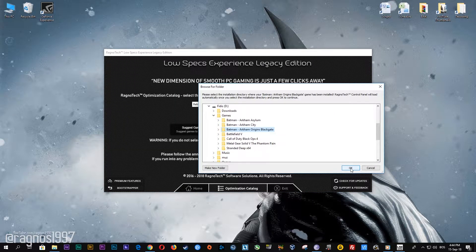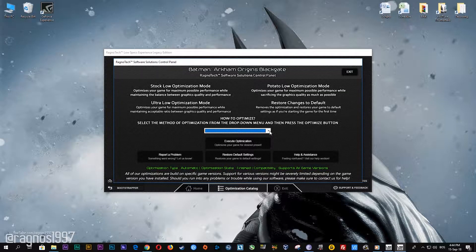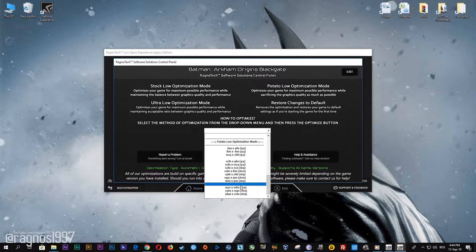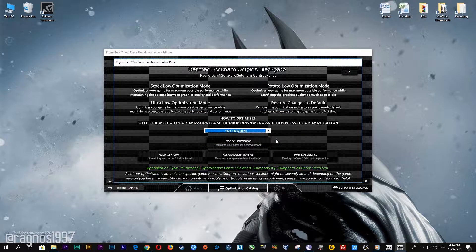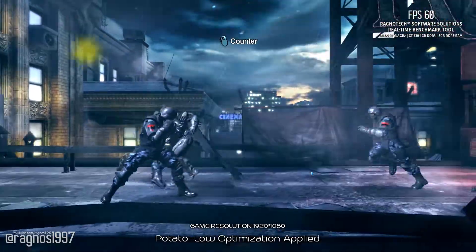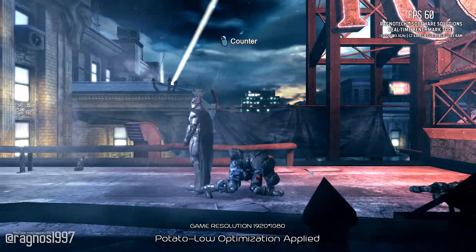Now select the destination folder where your game has been installed. Simply select the destination folder of your game and then press OK and this window will pop up. Here select the method of optimization and the resolution you would like to run your game on. After you did that, simply press the optimize button and then start your game. Feel free to experiment with the resolutions and optimization methods to find what suits your system the best.